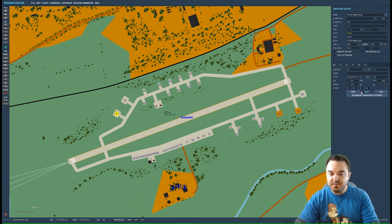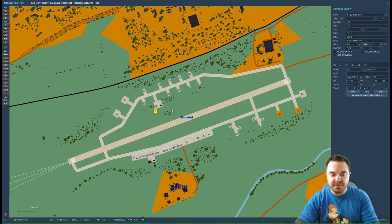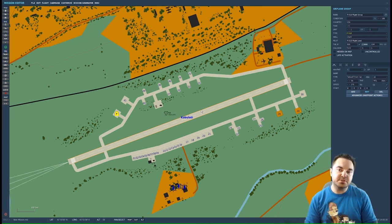Takeoff from Ramp places an aircraft in one of the parking spots. It will snap to the assigned parking spot and you can't move it manually. The aircraft starts completely cold — you'll be sitting in the cockpit with everything off and you'll need to do a full startup procedure. This is my preferred option personally because I'm a sim guy and I like going through the startup procedure to keep it fresh in my mind.